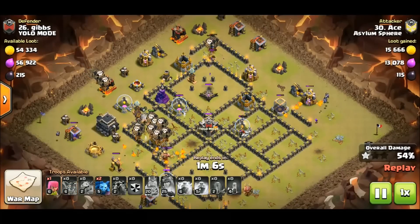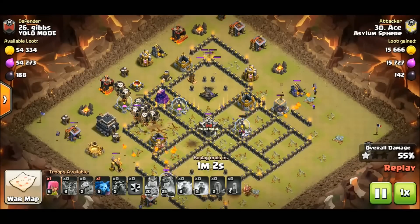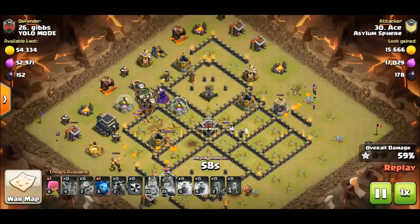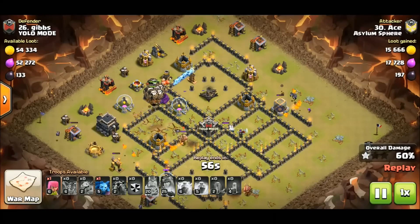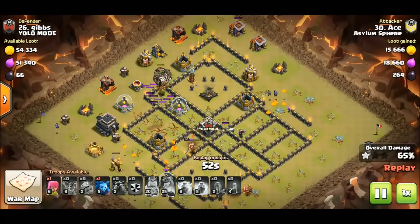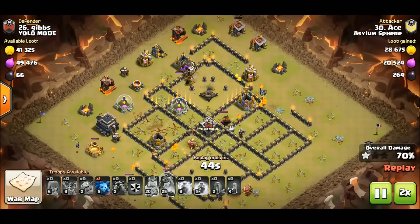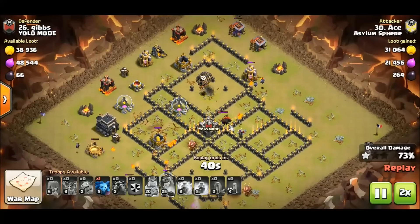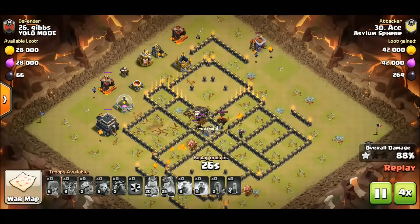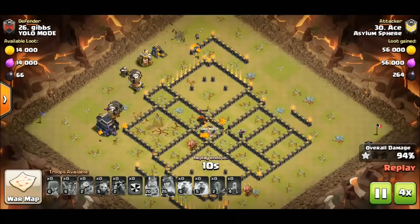He didn't get that bow down unfortunately, but he still has another hound, so it's going to tank. It's going to go to that expo and that expo is going to go down. There's plenty of lava pups in the vicinity that are cleaning up. The enemy cc — we see it was a lava hound — doesn't really matter. This base is a wrap. Great job Ace, excellent attack.